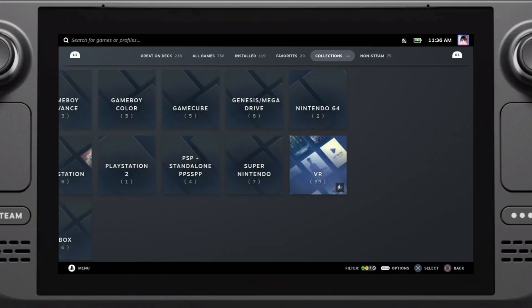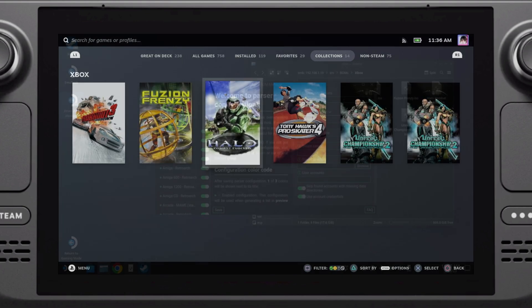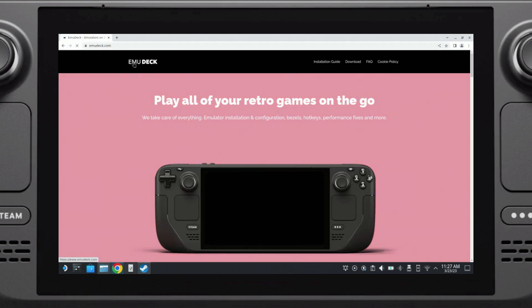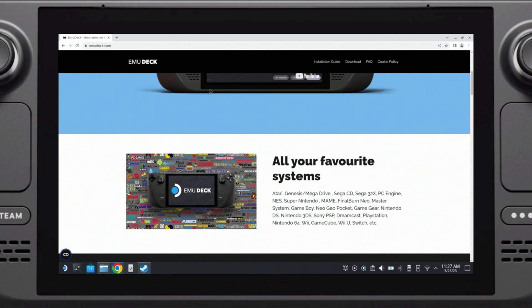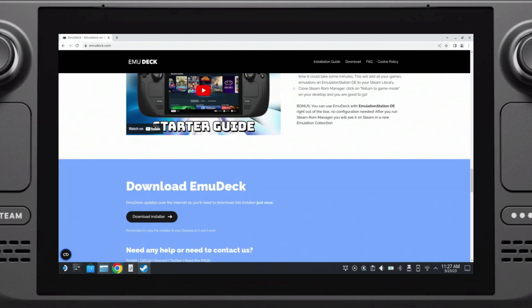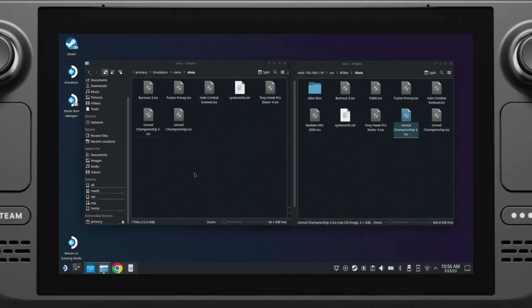The first thing you'll want to do is decide how you want to access your games. Personally, I prefer having all of my games in my Steam game library. To achieve this you can use the simple EmuDeck utility to handle all of the heavy lifting for you — EmuDeck will take care of installing xemu for you, which is the emulator we'll be using, and will get you set up with everything else too.